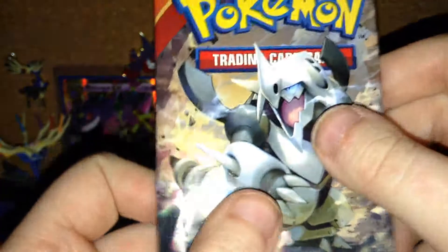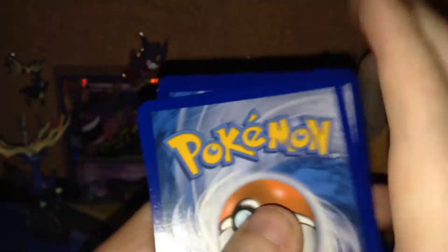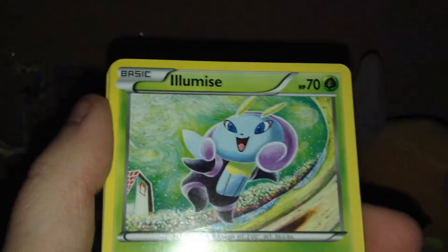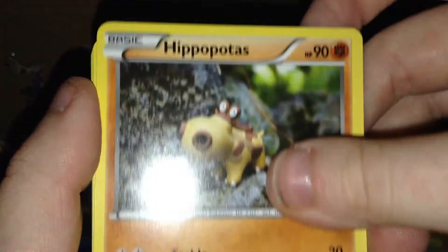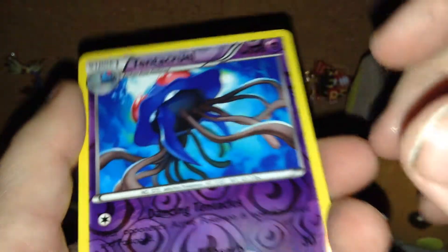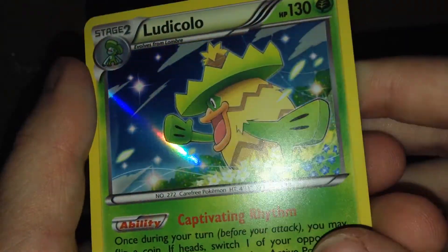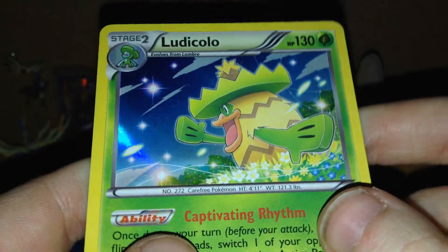Alright, last Mega Aggron pack, let's see what you give us, besides being open. Spinda, Mudkip, Poochyena, Omanyte, Hippopotas, Nidoqueen, Seedra, Aggron Spirit Link, Reverse Tentacruel which is rare, and a Ludicolo holo. That is not bad at all.